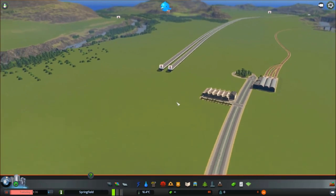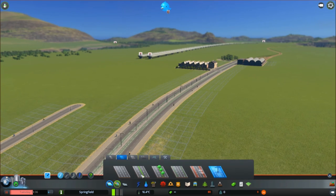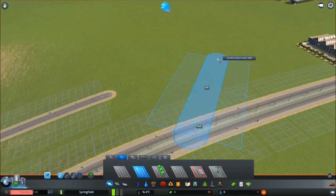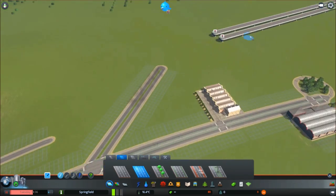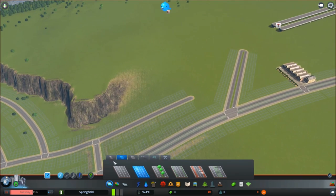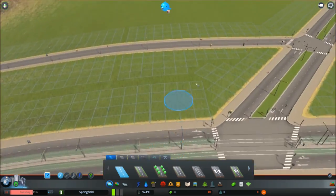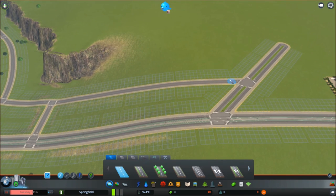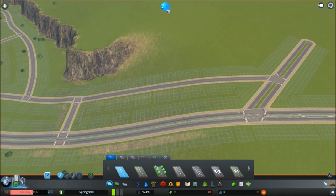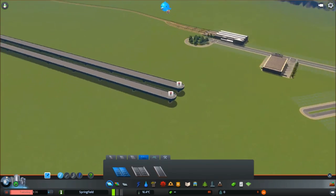We've got a nice road layout. Now we need to put a main road coming in from the highway — this looks to be our main road here. Maybe a four-way junction splitting off from here, a four-lane road with grass at 45 degrees. I'll delete part of this for now because I don't want loads of traffic flowing down the wrong road when trying to get to the beach.